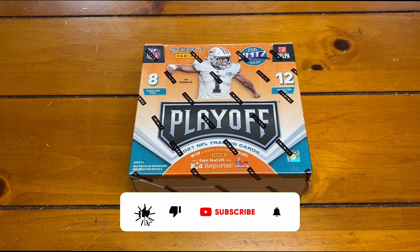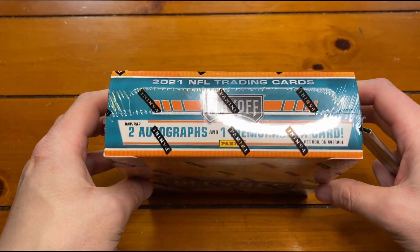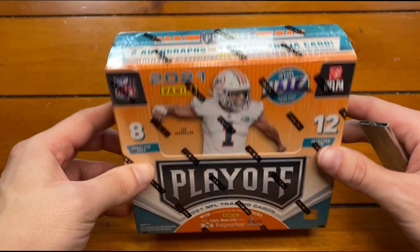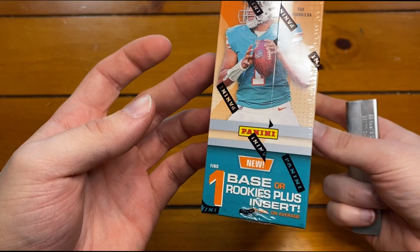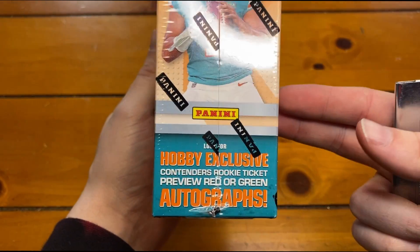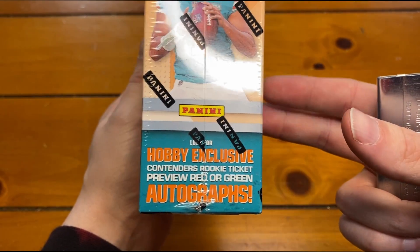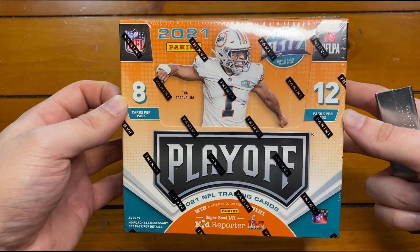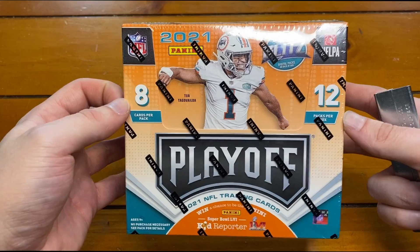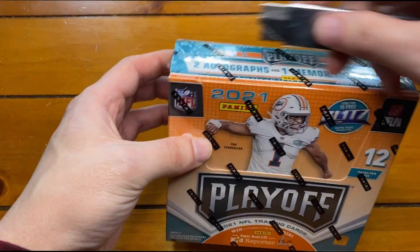What is up guys, Charlie back with Holy City Riffs, and today we have a 2021 Playoff hobby box. We are guaranteed two autos and one mem per box, as well as the rookie plus. You can also hit a Contenders Rookie Ticket Preview as one of your autos. We get 12 packs per box, eight cards per pack, and we'll just get into it.